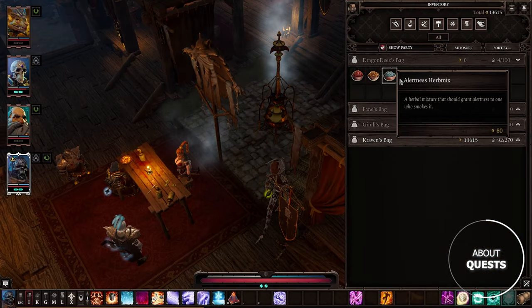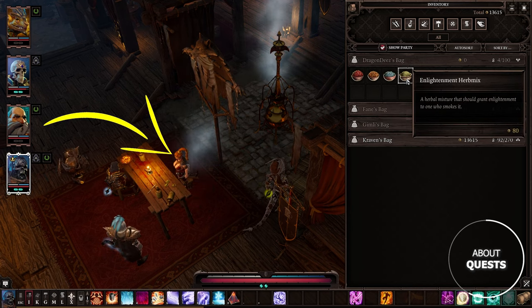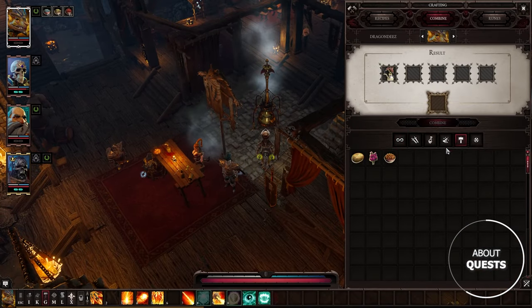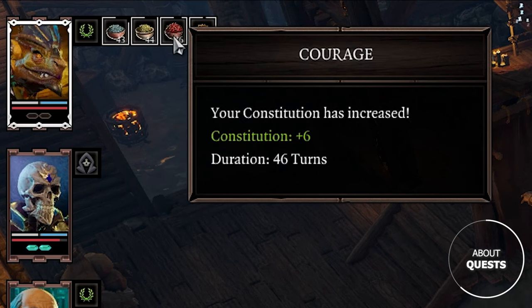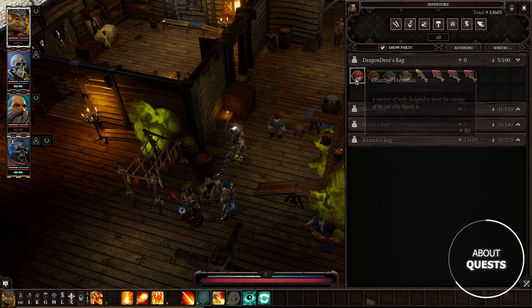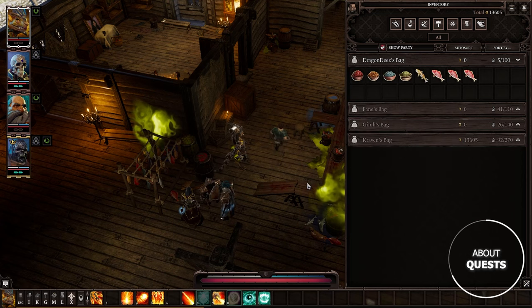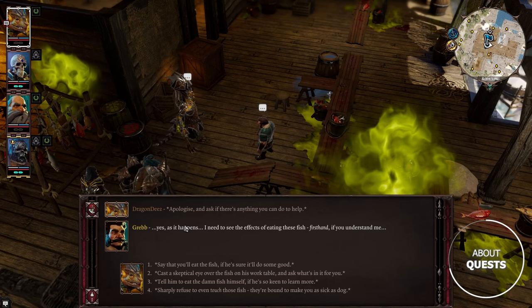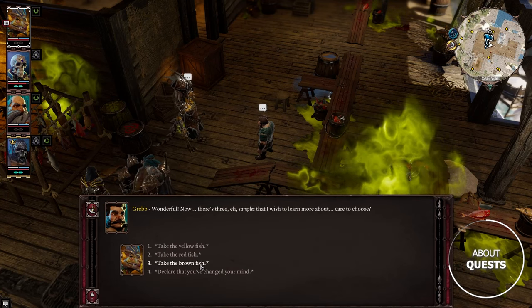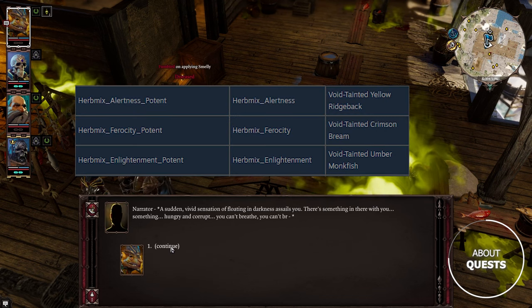Second: herb mixes. In the Under Tavern in Act 2, you'll find a giant hookah machine. Buy herb mixes from the dwarf girl, plug them in, and take a deep breath to get giga buffs for 50 turns — the AP recovery mix is the most broken one. You can double the duration of 3 herb mixes by combining them with a certain void-tainted fish. To get the recipes, help the dwarf scientist at the Driftwood docks by testing his fish — each person gets one recipe, but you can trick him using a shapeshifter mask.